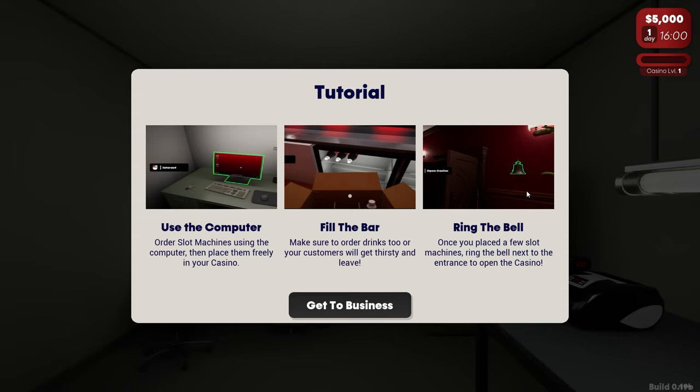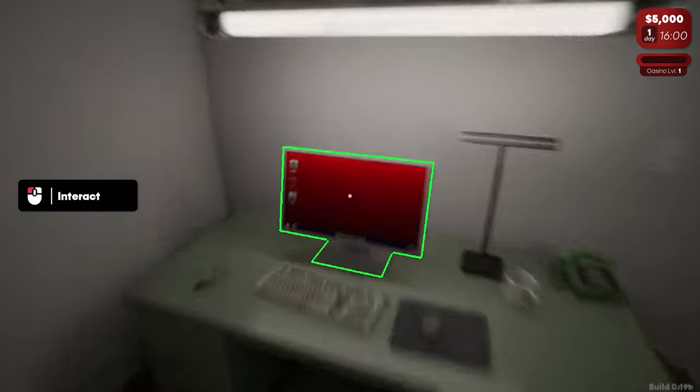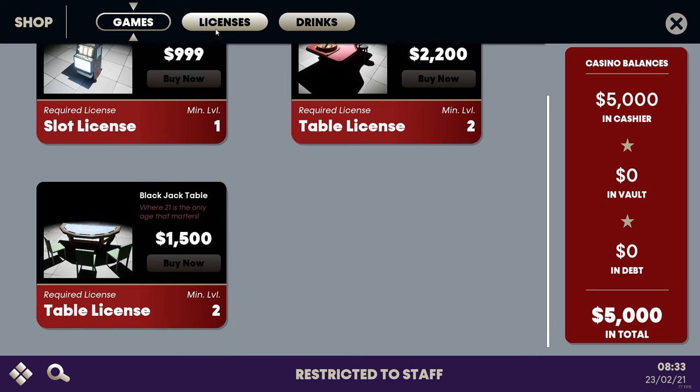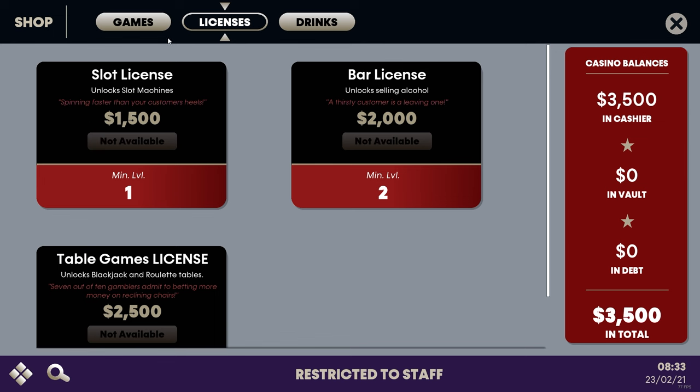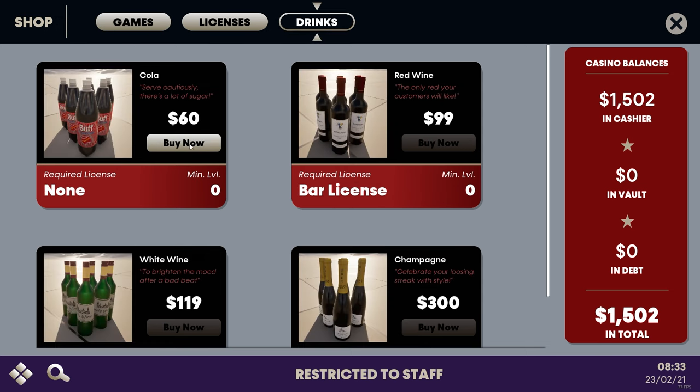Use the computer to order slot machines, then place them 3D in your casino. Fill the bar and ring the bell to open up. We have $5,000. What's in the shop? We can get slot machines, roulette tables, or a blackjack table. Required license level is minimum level one — we have to purchase that license first. Should we buy two of them? We'll do that, and we'll buy some cola.